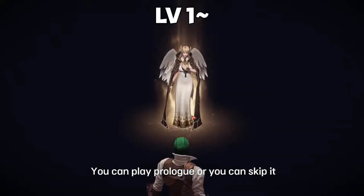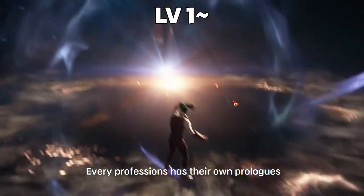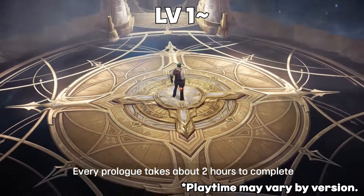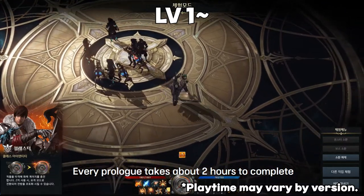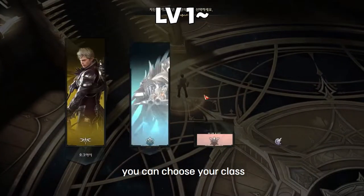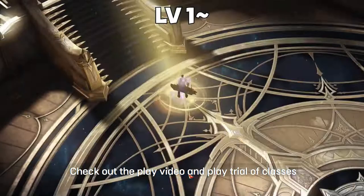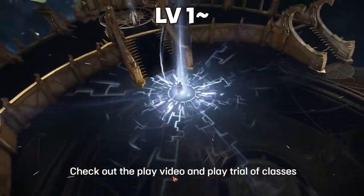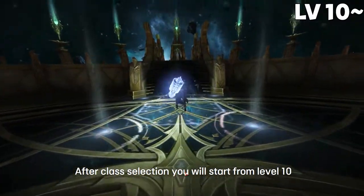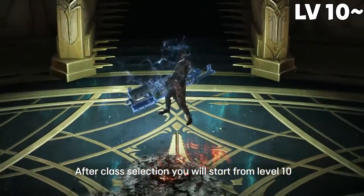You can play the prologue or skip it. Every class has their own prologue, and every prologue takes about two hours to complete. After you complete or skip the prologue, you can choose your class — check out the play video, play the trial for classes, and pick any class you want. After class selection, you'll start from level 10.